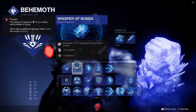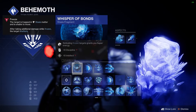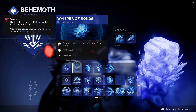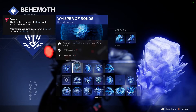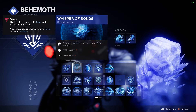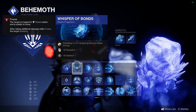This one can be swapped out if you don't really care about having the Ager's super up a lot. Whisper of Bonds will basically give you a ton of super energy when you defeat frozen targets. That counts for your grenade, your melee, your super, Diamond Lance, and Ager's. This is very, very nice if you want to keep the Ager's super up a lot. But technically you can take this out and build your stats a little bit easier, since this tanks some pretty important stats depending on what you're going for.